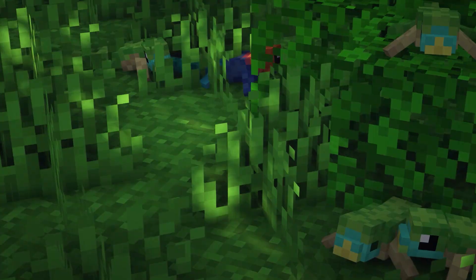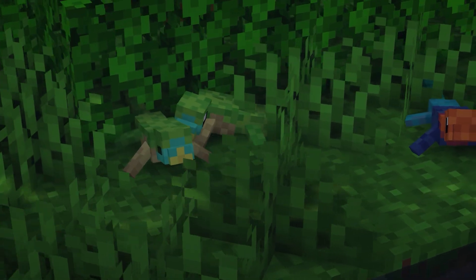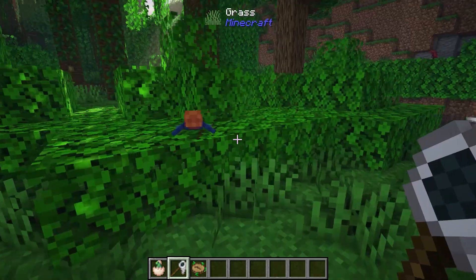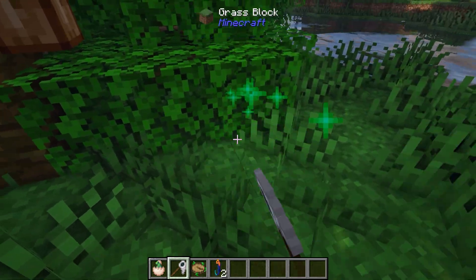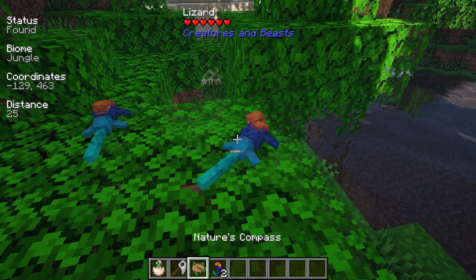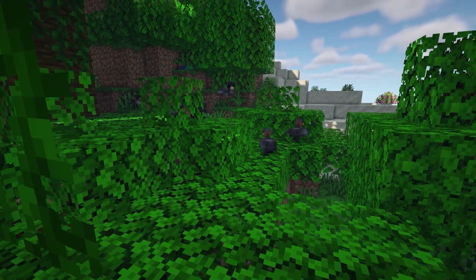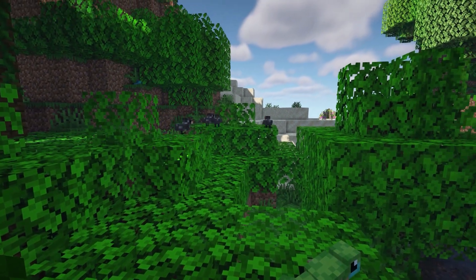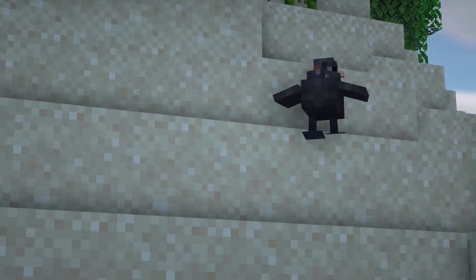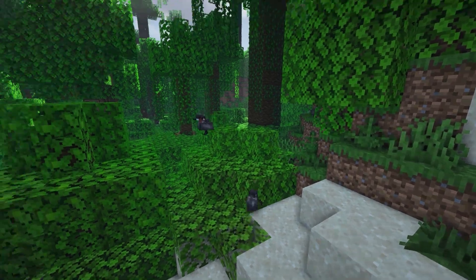If you head over to a jungle you can find these little lizards, which you can give apple slices and breed. You can capture them with a net as demonstrated here, and you'll have it in your inventory. Then you can place it back down and you'll have a little pet. The final creature is this little greep — a cute little duck-like bird that lives in rivers and lakes and likes to eat fish. They're really, really cute. The little babies will hop on their mom's backs like this — you need to have this mod installed.